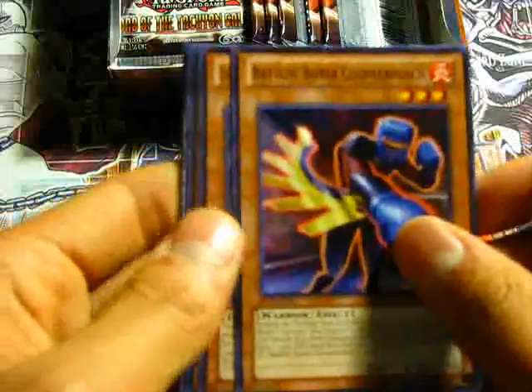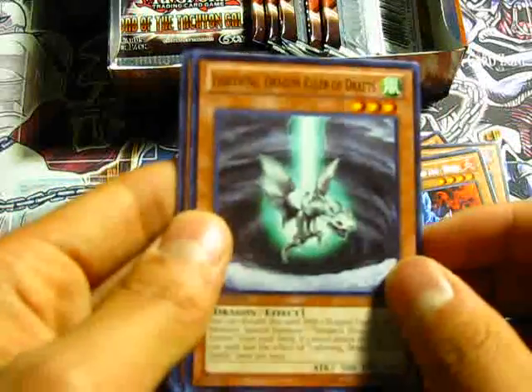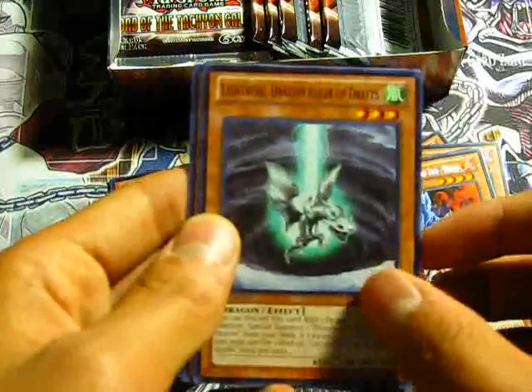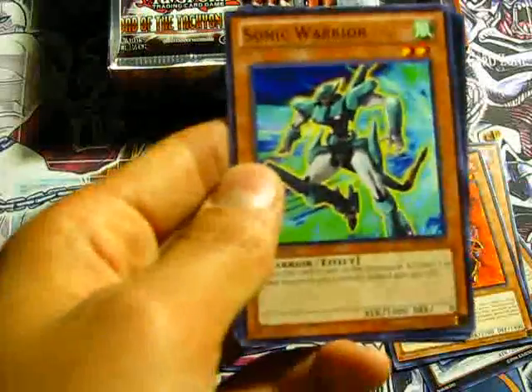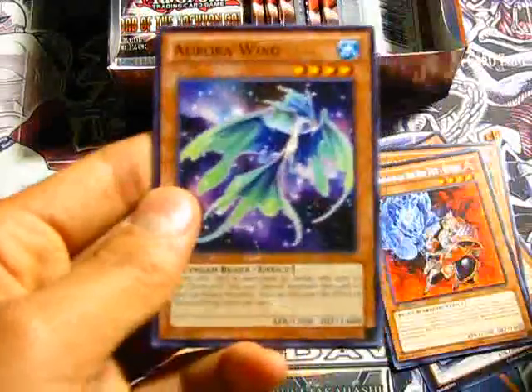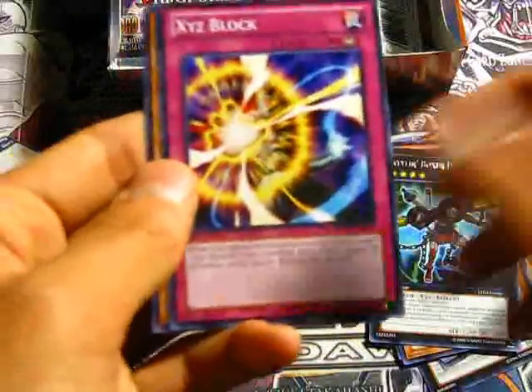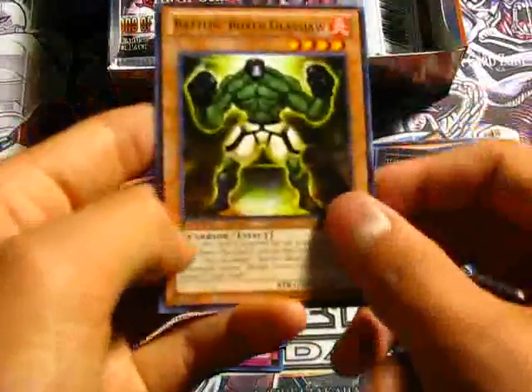Mimic, Battling Boxer Counter Punch, Lightning Dragon Ruler of Drafts — so there's the Wind one. Sonic Warrior, a rare Battling Boxer Lead Yoke, Aurora Wing, Magnum Shield, Xyz Block, and Battling Boxer Glassjaw.